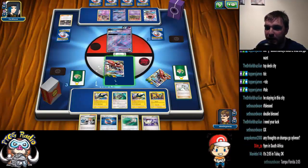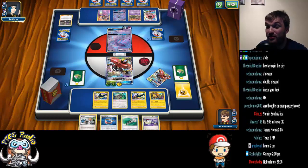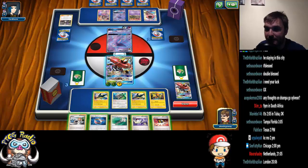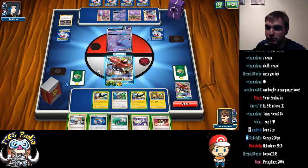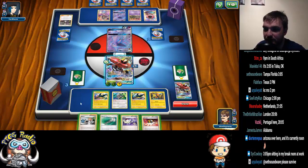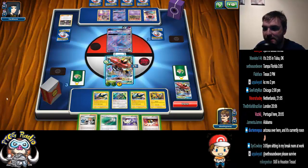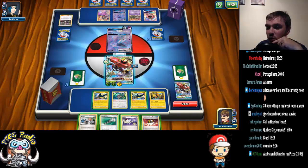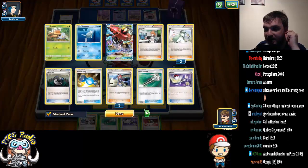I'm still not ability locked! Question is, do I have any energy left in deck? First things first, Choice Band so we can get the KO. Is it worth searching for the Bulu manually? Yes, it is. How many items have we played? But I lose my last Switch, which could suck. We still got Guzma though.